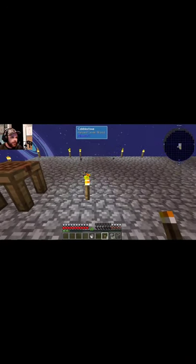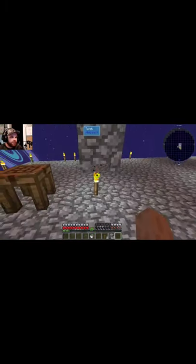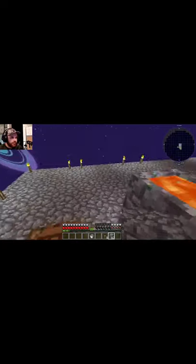You want to take a torch, you want to throw it down, and then you want to take your cauldron — you want to shift and right-click your cauldron on top of that. We've got lava.